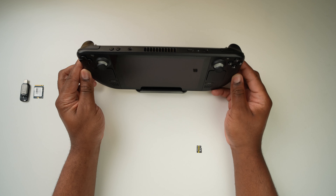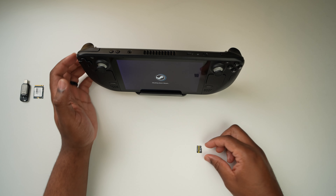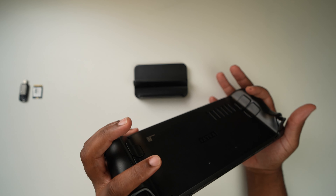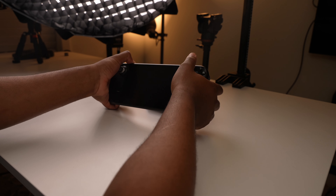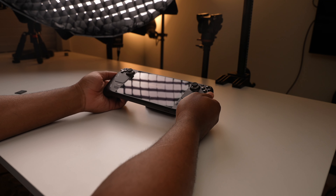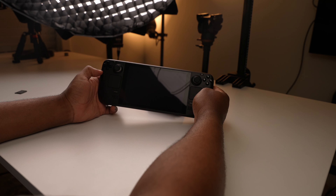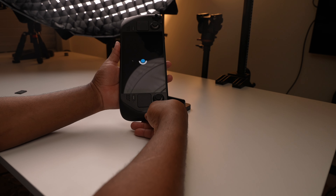Now that we have our installation media, make sure your Steam Deck is shut down. Hold the power button and shut the unit down, then insert the micro SD card into the slot. Hold down the volume-down button at the top of the Steam Deck, then hold the power button until you hear a sound. Release the power button but keep holding the volume-down button. You'll arrive at the boot menu — select the SD card to boot from. The screen will probably flip vertical, but it will start booting into Windows.